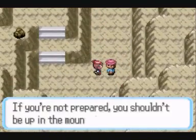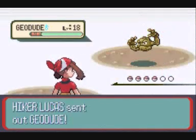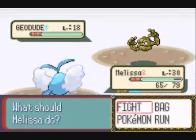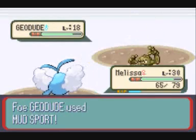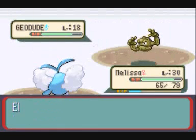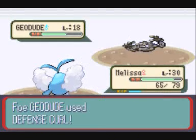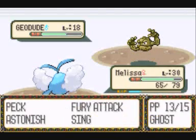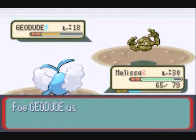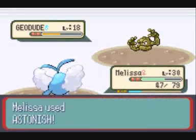Now we fight this hiker, and I believe he has three Geodude, if not at least two. This first one I'm going to Astonish to death, but afterwards I'm going to pull the old switcheroo because I ended up getting hurt a bit — yes, Rock Throw hurts very much on a Flying type.